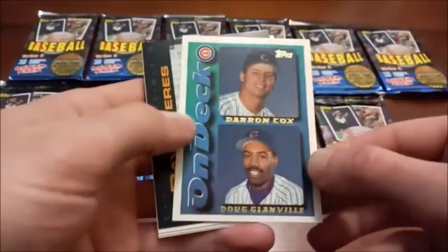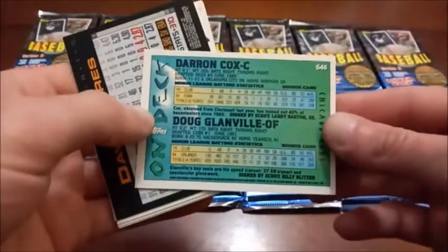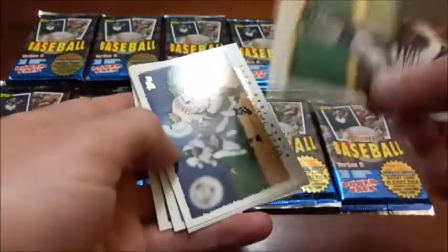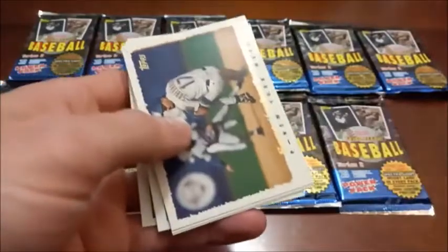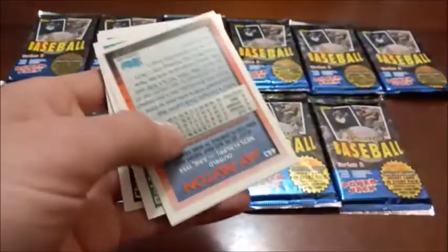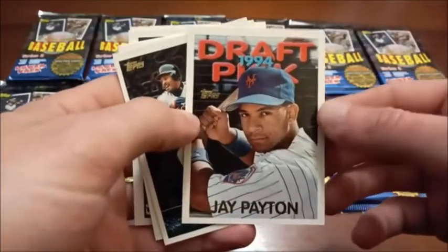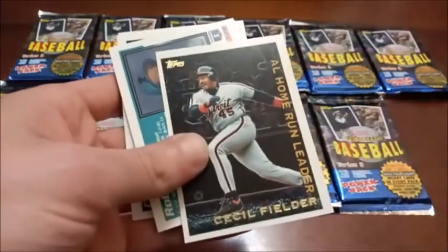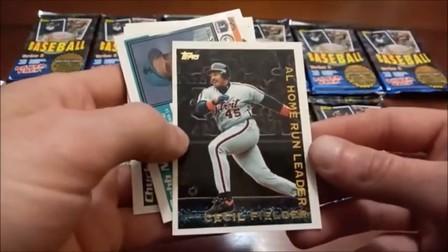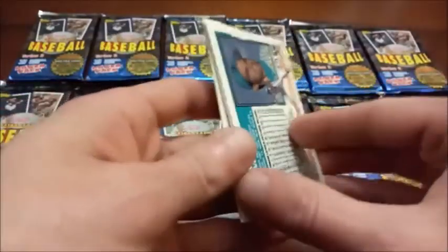Here's our first pack. We are looking for Griffey and pretty much any other Hall of Famers. There's nothing too good for rookies in here. 'On Deck' is a subset with a different design than the regular base set. Here is our first Cyber Stats card — Dave Veras, a name I don't remember at all. As you can see these are stuck together a little bit, but compared to Series One much much better. Jay Payton — I think that might actually be his rookie card, but not a crazy name.